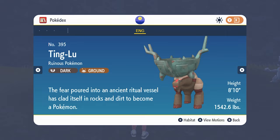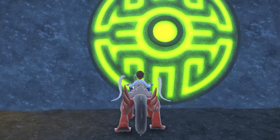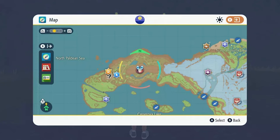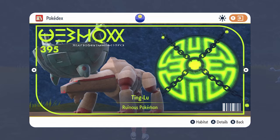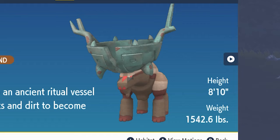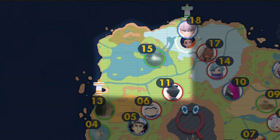Ting-Lu is the ruinous vessel — a reindeer or moose-like Ground and Dark type. It's found in the Ground Blight Shrine north of Casseroya Lake. North of the lake itself is a large section of mountain, and in the mountain's southern wall is a small ravine with the shrine clearly marked, with even a path marked on the map leading up to it. Its Pokédex entry says it brings its exceedingly heavy head down upon the ground, splitting the earth open with huge fissures.